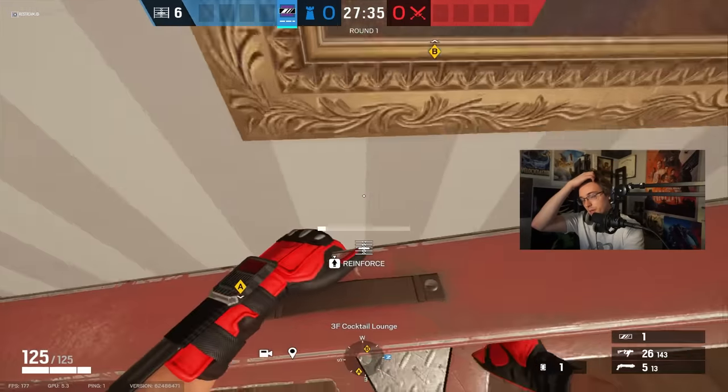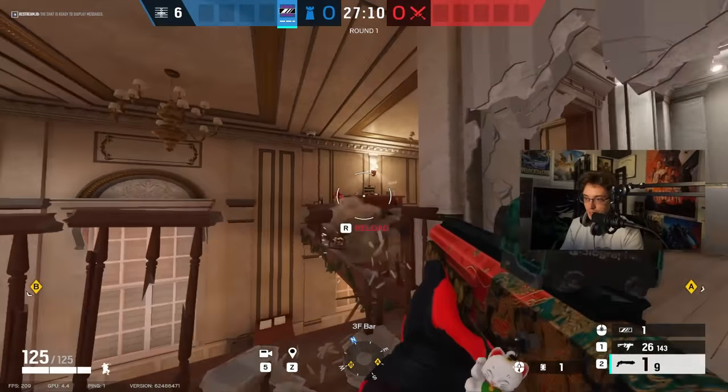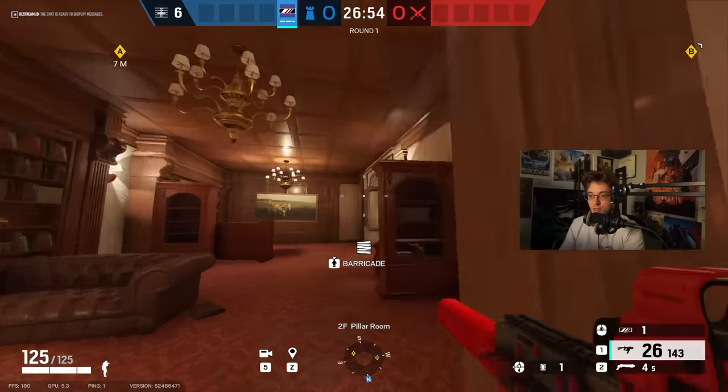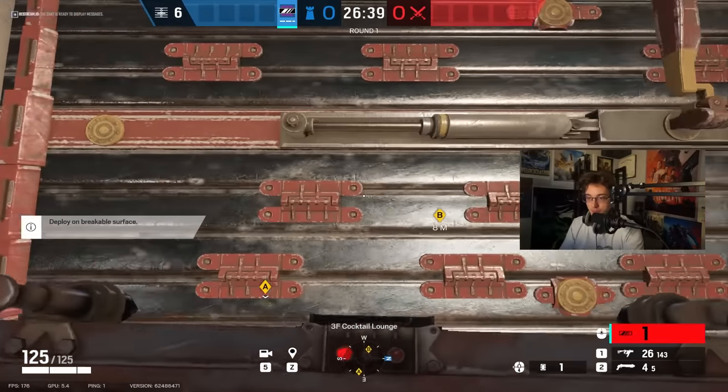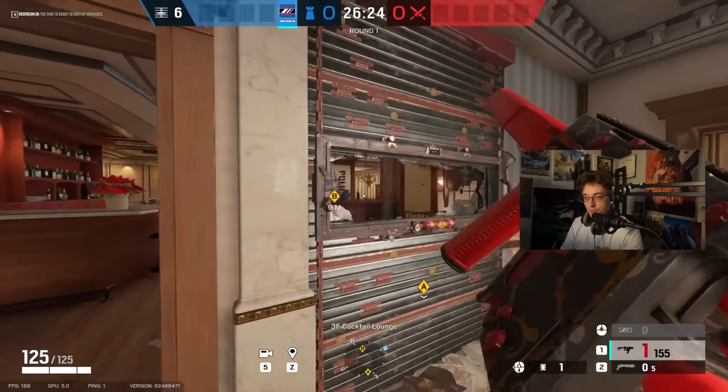Another thing I like to do is put a mirror here for the default plant. What I'm doing here is basically creating a little escape route for myself from Cocktail. That way I can just see you and might be able to play C4. You put the mirror here, and then you can fight the default plant — Cigar, New, even to a certain extent.